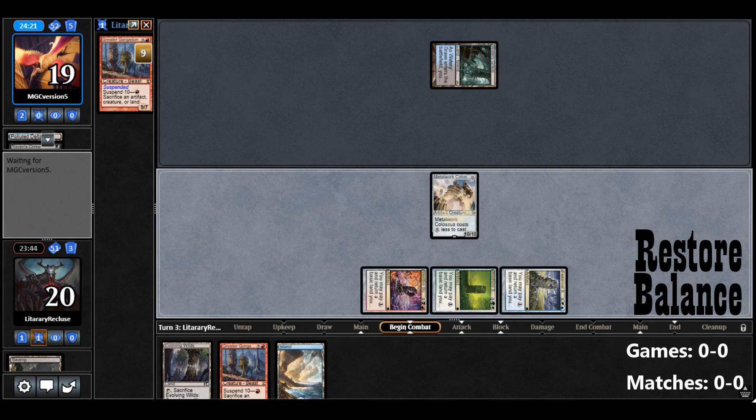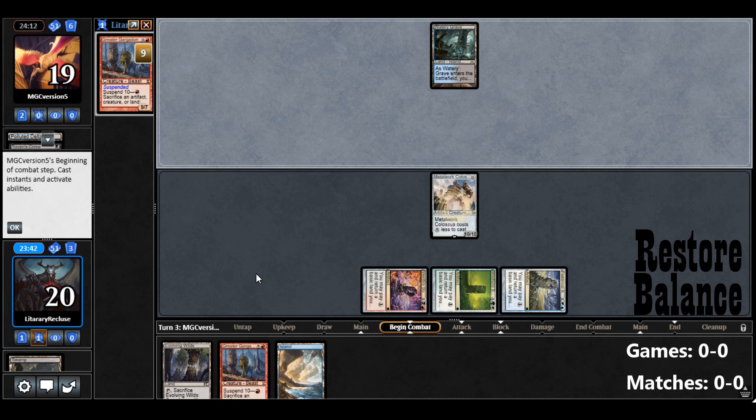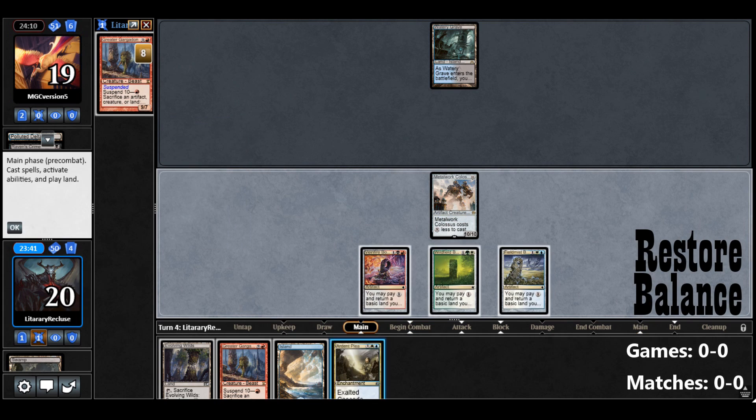So there we go. If our opponent isn't playing Creatures or Control — Raven's Crime would make me think it's the Rack or 8 Rack. So if they don't have a way to kill that, this could be a quick game. They don't get a land — well, that's bad for them.